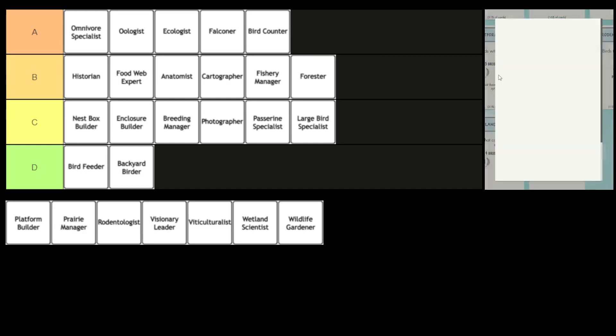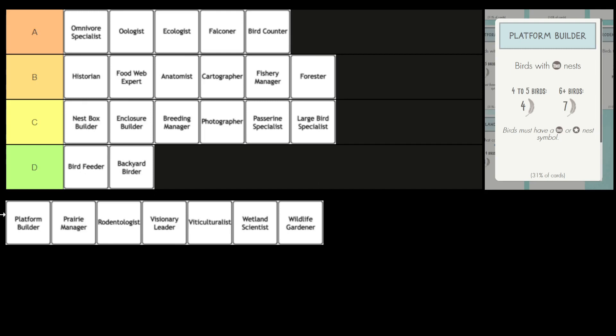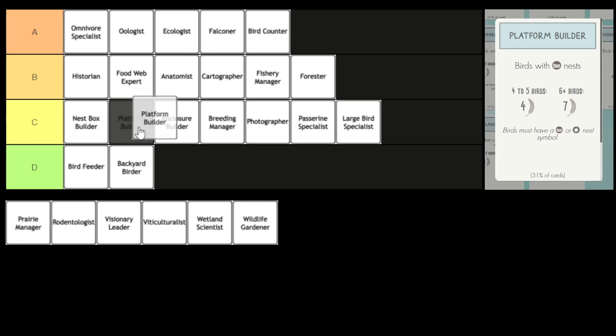Next we have the Platform Builder — another bonus card for nest type. This is going to go in C tier.